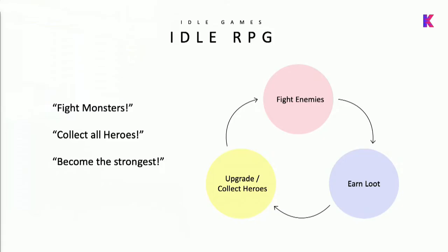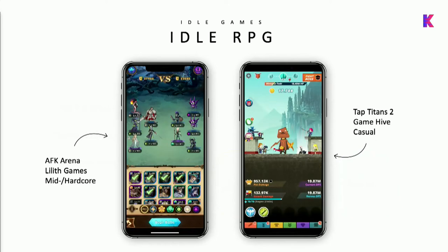For an idle RPG, the core engagement is fighting enemies who give you loot, which is used to upgrade your characters to fight ever stronger monsters. The core engagement is seeing enemies fall, growing in strength, unlocking more characters. In these screenshots, quite a lot of space is dedicated to characters and battle screens rather than upgrades - especially for Tap Titans 2, where the upgrade buttons are quite tiny at the bottom, and all the visuals focus on the battle mechanic, even though that part isn't very interactive.